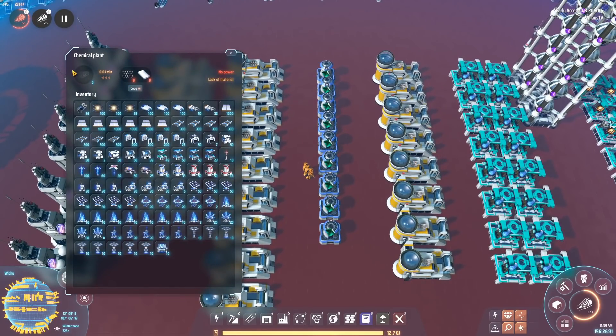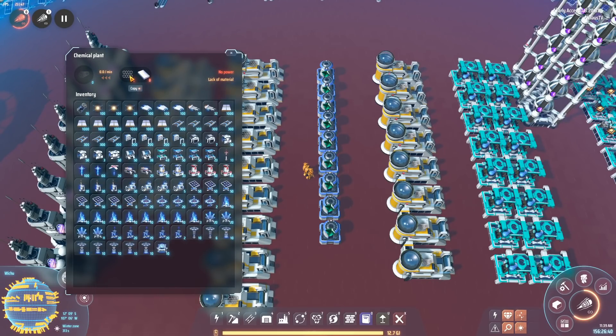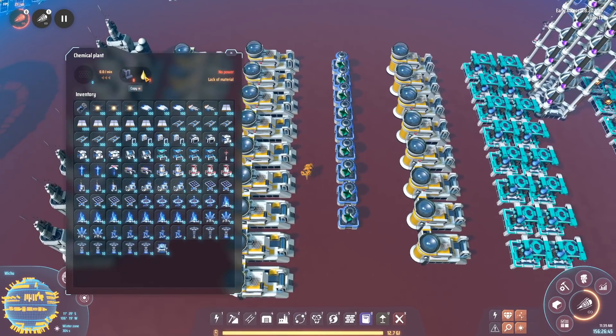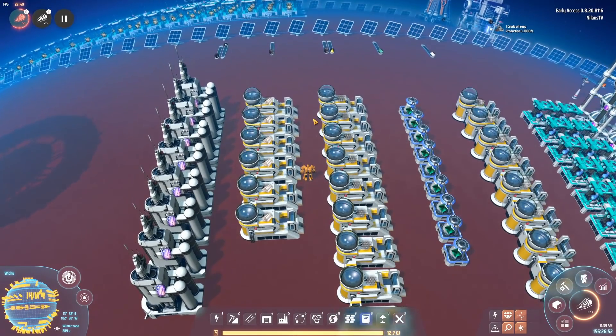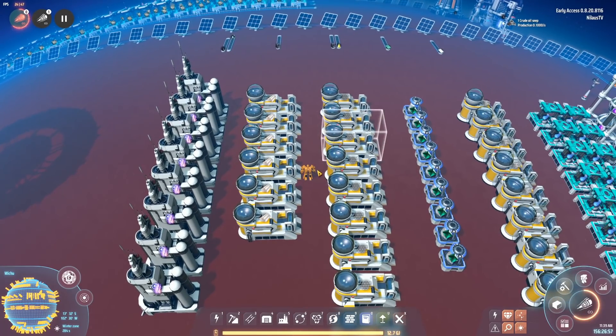Then on the other side, we need the particle broadband. The particle broadband needs some nanotubes and fractal silicon. The nanotubes can be done either with an automatic recipe, but at this point, since you don't have warpers, I can't expect that you have some spiny foam lying around. So we have to make it with a complicated recipe that uses titanium and graphene. So that means we need to make graphene. Graphene is also really annoying in the beginning because it needs sulfuric acid.